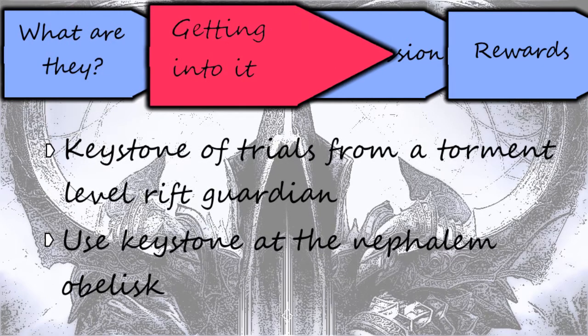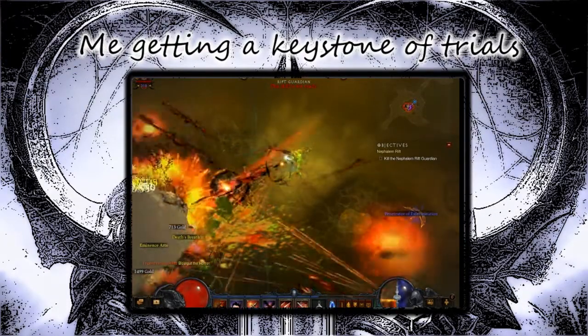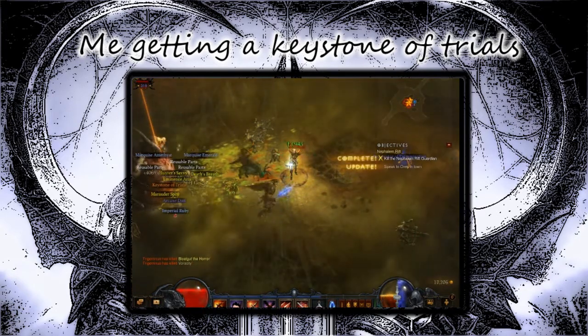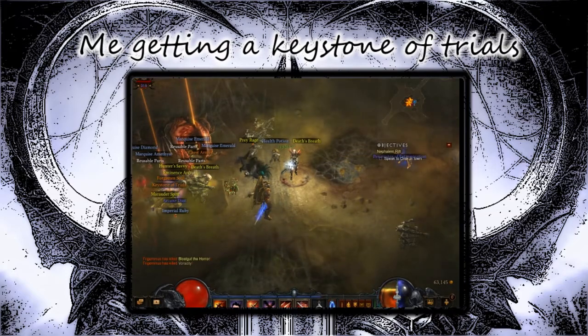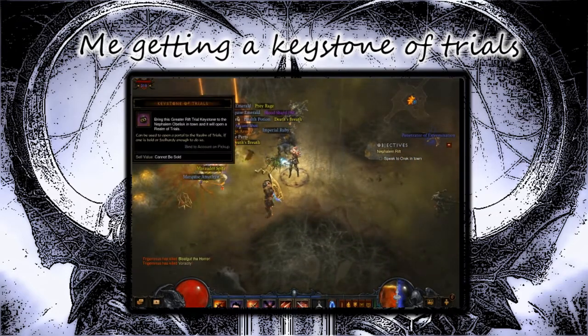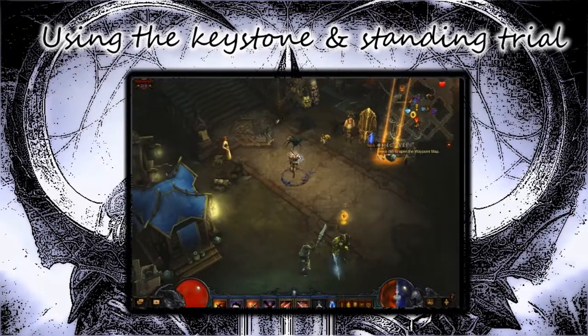You are probably wondering how to get inside rifts. Well, first you have to get a Keystone of Trials, which has a chance to drop from any Torment level Normal Rift Guardian, and the drop chance is increased with each Torment level. Once you have your Keystone of Trials, bring it to the Nephilim Obelisk to begin the Nephilim Trial.